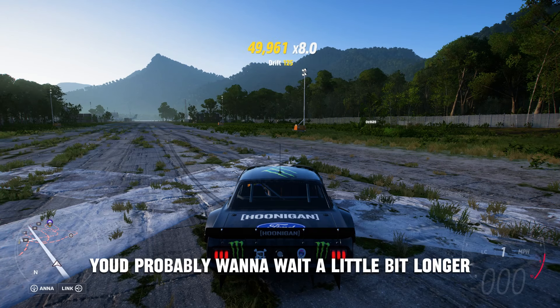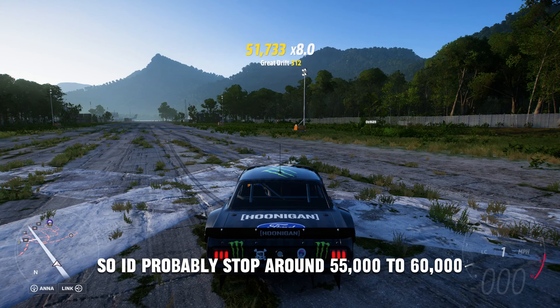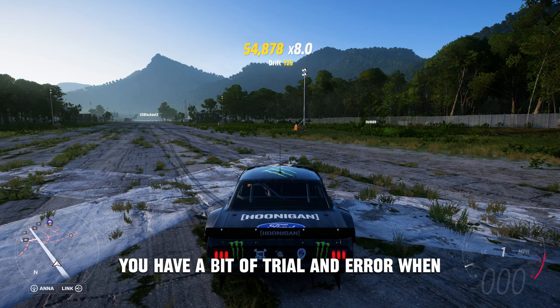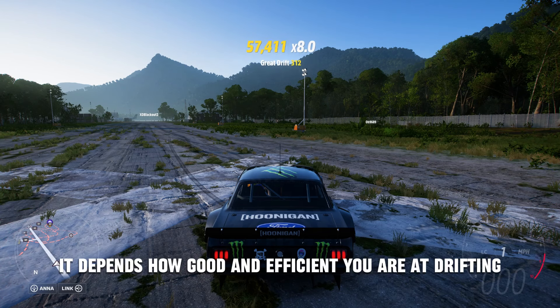If you're doing this in a Formula Drift car, you'd probably want to wait a little bit longer — around 10,000 points later — so I'd stop at around 55,000 to 60,000 to let points keep building up to around 72,000. You'll have a bit of trial and error with this, and once you've done it enough times, you'll find the perfect time to stop. It'll be different for everyone depending on how good and efficient you are at drifting.